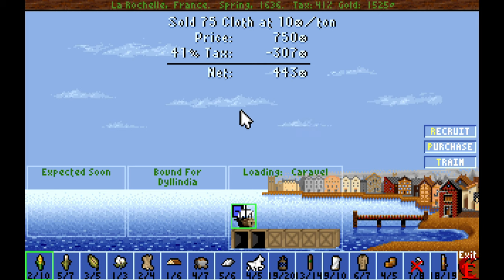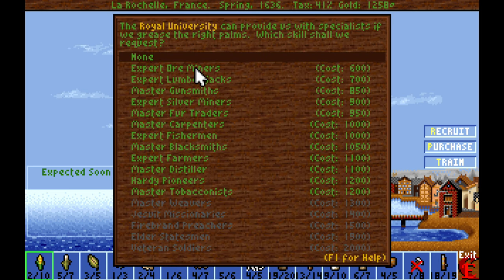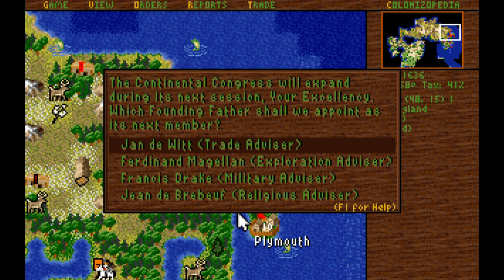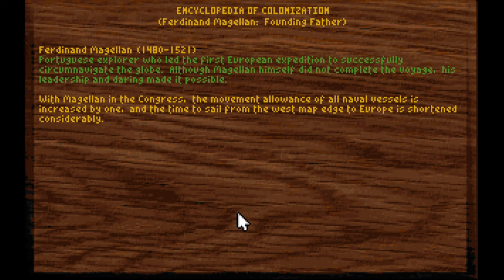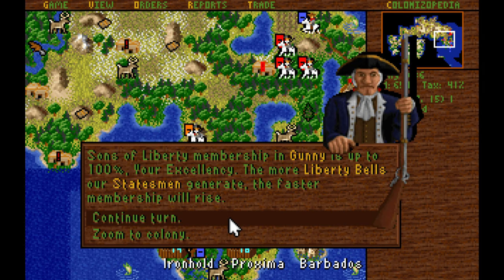I'm not going to attack with non-veteran troops unless I feel I can definitely win the fight, because non-veterans are significantly weaker than veterans. Jeanne DeWitt — she traded foreign colonies, no interest in that. Ferdinand Magellan makes our ships faster and halves travel time to Europe. Francis Drake makes our privateers stronger. Verboef makes all missionaries experts. Let's go with Drake — we're going to get all the founding fathers pretty quick anyway.